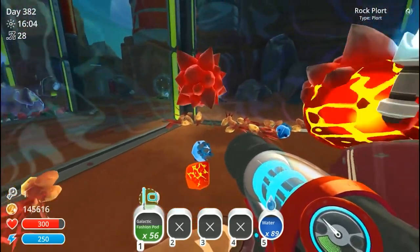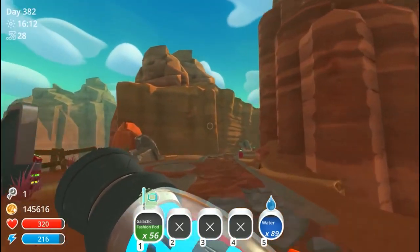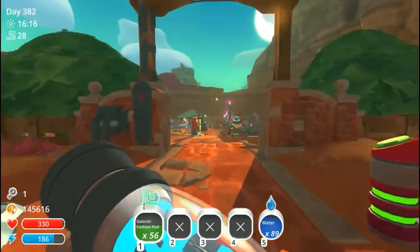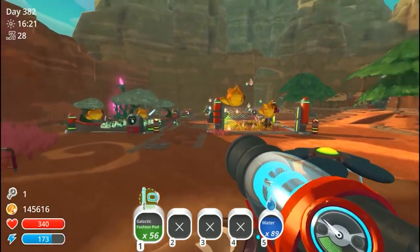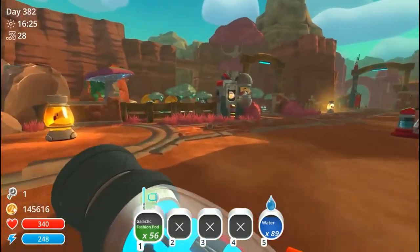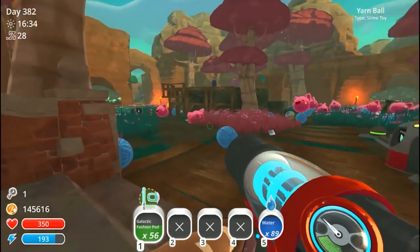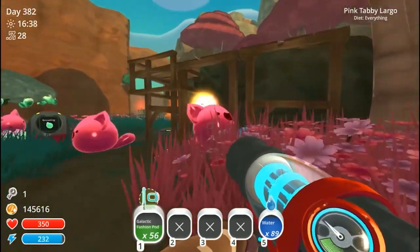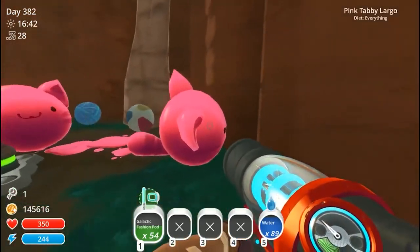There is one last thing I know about this update: the puddle slimes got a new habitat. It has been redone — I just need to find a place to put one and check it out. Where do I put one? Oh no — now I want to give everybody fashion pods. You get a fashion pod, and you get a fashion pod, and whoever's over here gets a sword — sword, sword, sword!